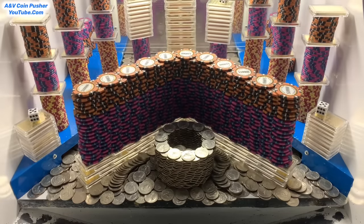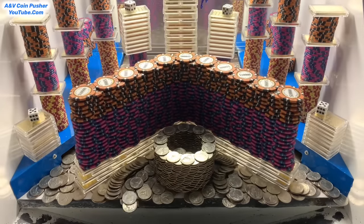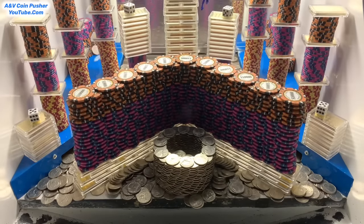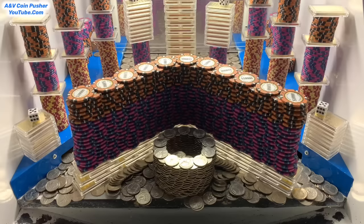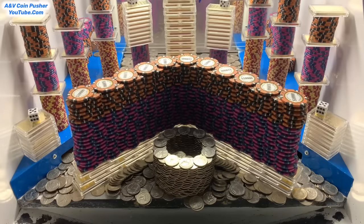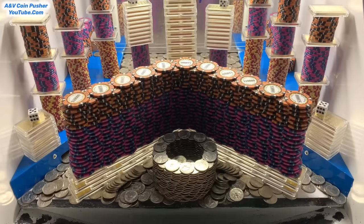My goodness, they got this thing piled up pretty good today, there's all kinds of towers in there. Humongous wall of chips right there in the center — bottom layer are one ounce gold bars, middle layer five thousand dollar chips, and top layer those are ten thousand dollar chips. There's all kinds of gold towers, and I can see four dice and a quarter tower.